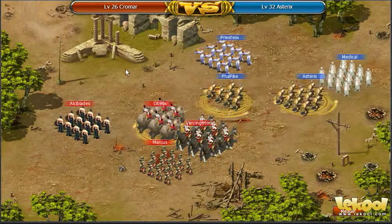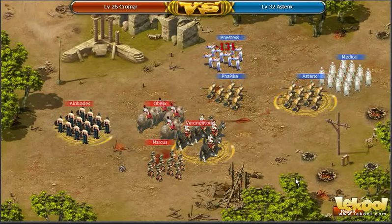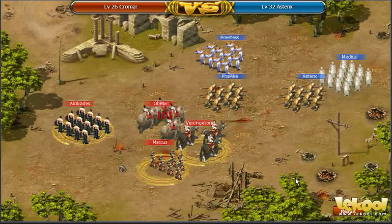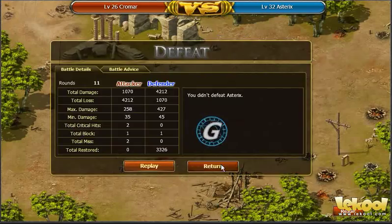In Sinatri, you do battle by selecting an enemy force and attacking them with your array of heroes and soldiers. Your decisions in setting up your army, including the position of your troops and the preparedness of your heroes, determines the outcome. Here, I am attacking a challenging enemy who is higher level than me. I quickly realize that, because of his highly effective medical units, I am in a losing battle. I give up and move on.